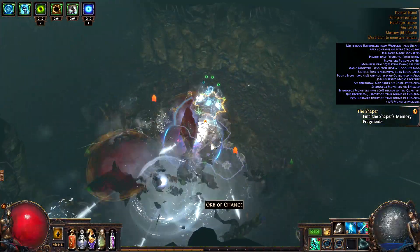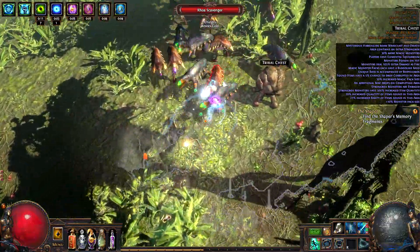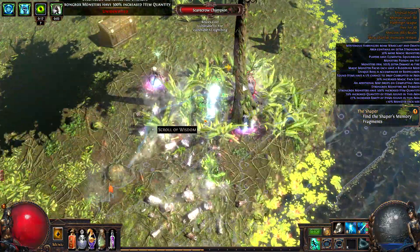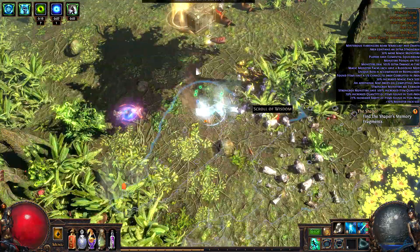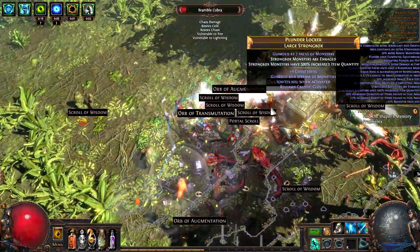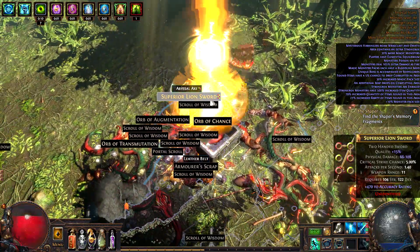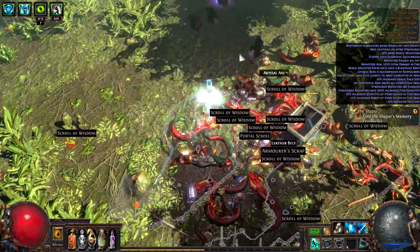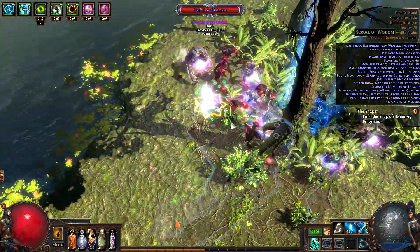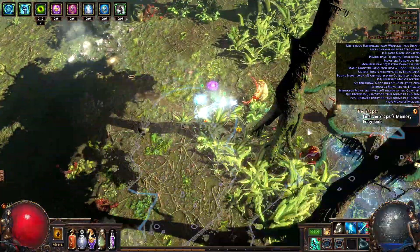Not really getting anything specifically awesome here, just some currency here and there, but that's really about it. We should have a strongbox — and there it is, a strongbox. Gotta be careful, it has a poisonous cloud in the middle and that can kill you very fast. Didn't really get anything specifically good out of this chest, sadly. Maybe I am expecting a little bit too much. Holy shit, that would have been me dying over there if I didn't get out of the way.